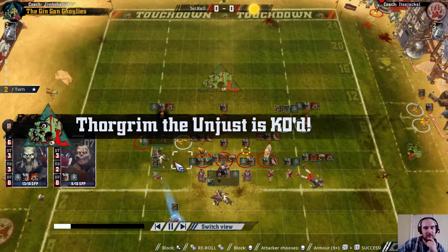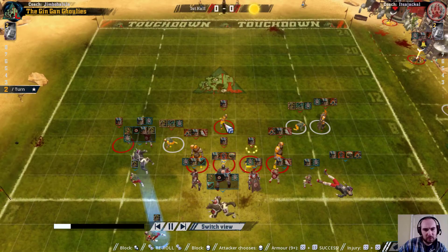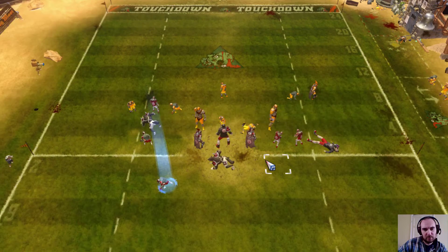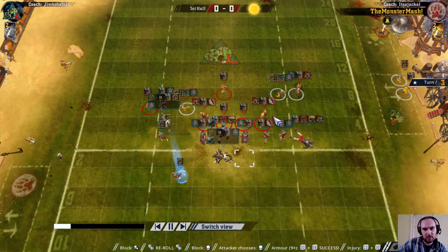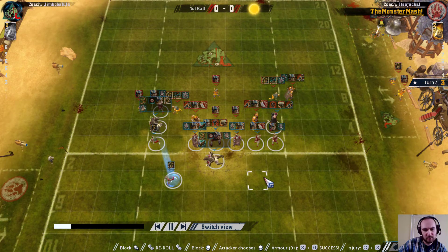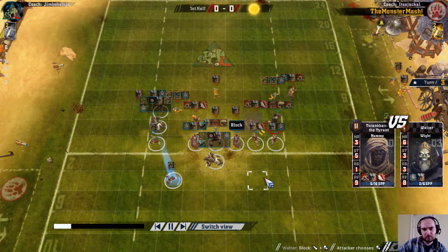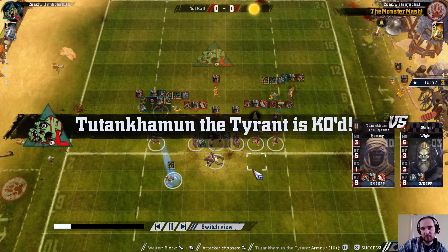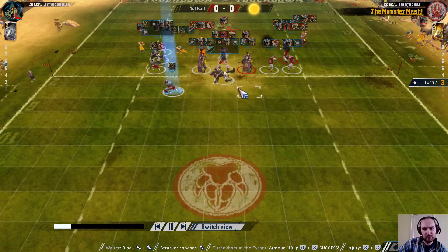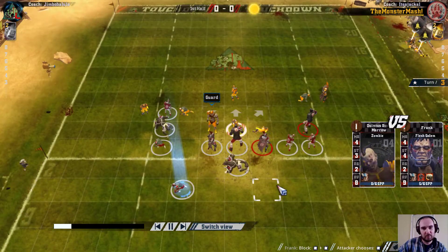Takes a skull there - knocked out for it. Blitzing on one dice, just wondering if we could have got two dice anywhere. I think most of the team had already acted by that point - we'd have to have maybe put this Ghoul over here to get two dice there, which may have been worthwhile. That's another knockout as well, so quite quickly losing players. That's three removals so far, in Necromantic's favour - they haven't lost any players back yet.